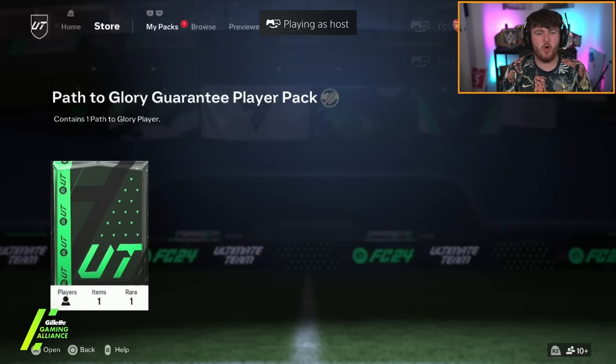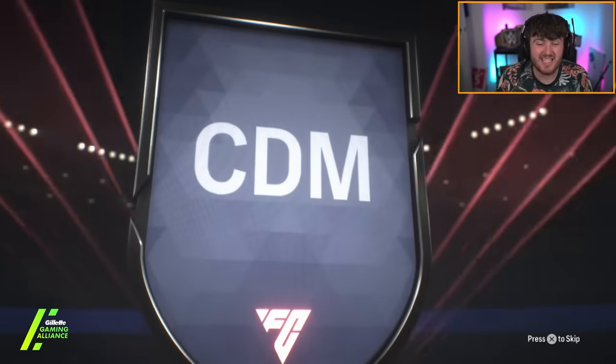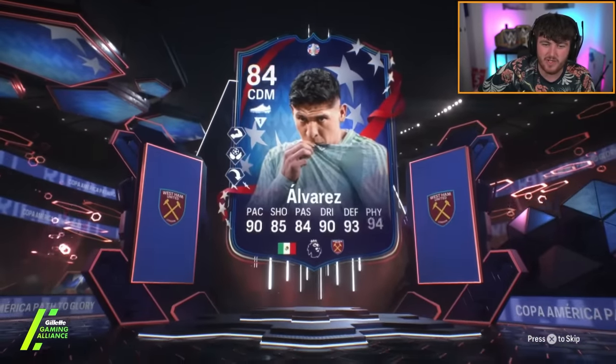We've got Dan's Path to Glory pack. Big Arsenal fan — there are three big Arsenal cards to pack here: the likes of Trossard, Saliba, and Saka. And it's, of course, a Copa America card. He's got himself a West Ham card in Edson Alvarez once again. So unfortunately, completely faded the three cards he was looking for.